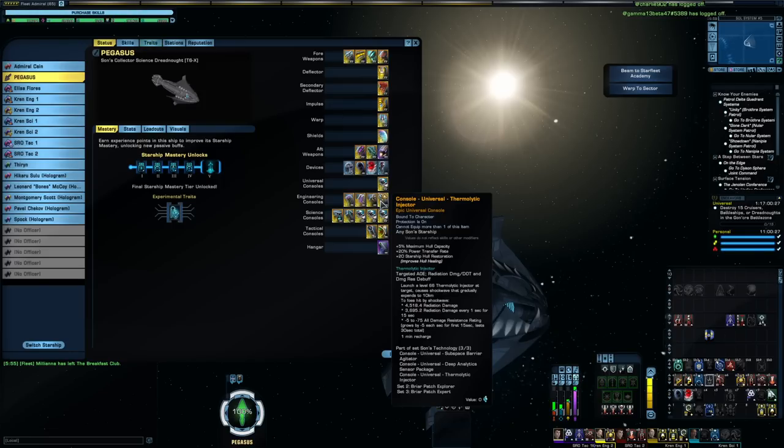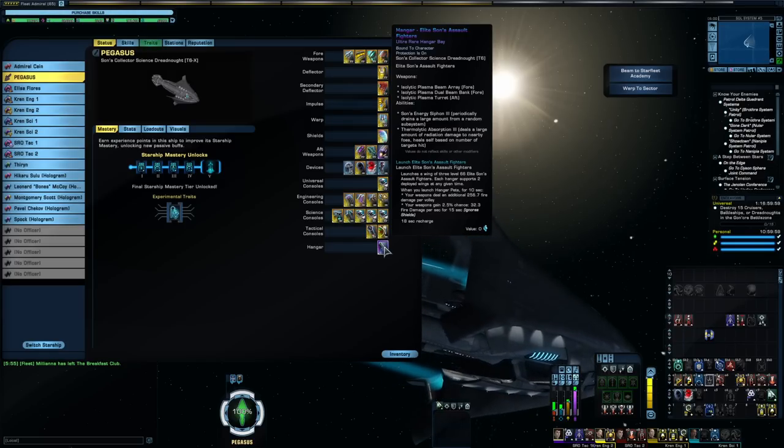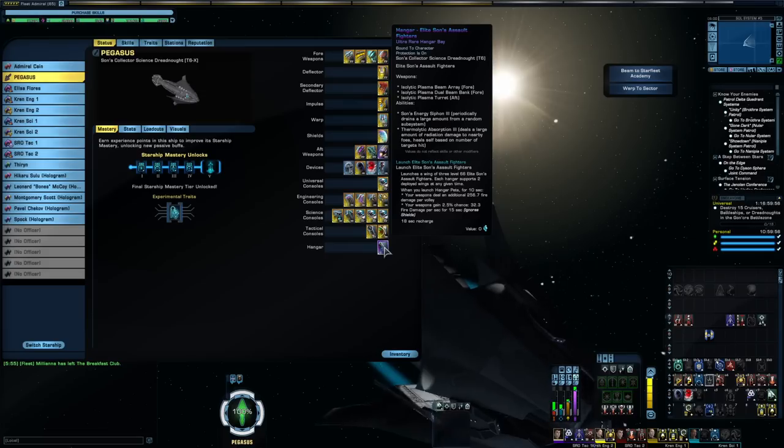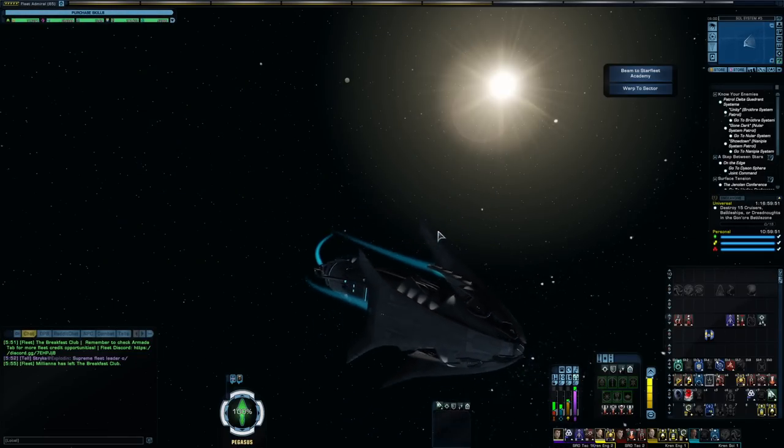What's unfortunate about this console is that it's limited to the Sona ships only — the Sona Collector, Sona Command, and Sona Intel Cruiser. If the Sona console set was usable on any ship I would probably be using it quite a bit more. This console does also have a two-minute recharge, but if you have all three Sona ship consoles on the ship, the cooldown is reduced to one minute.